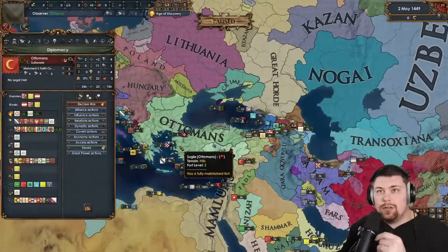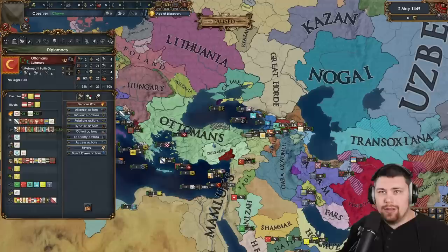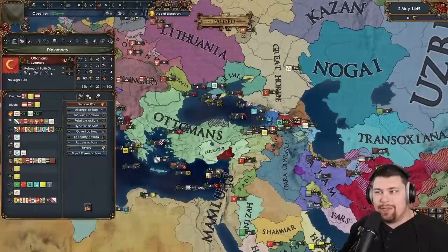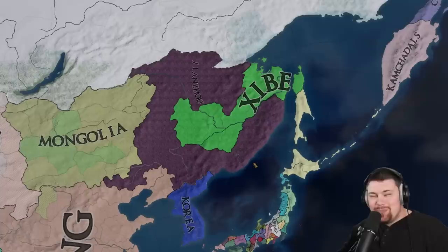Taking a closer look, the Ottomans versus the Mamluks: Ottomans are currently winning but they are basically even with the Mamluks. They actually have way less manpower, so it's hard to say how this is really going to turn out. The Mamluks might be able to hold them back with attrition, but the AI will probably just peace out for one province and then get fully annexed because that's how the mod works.